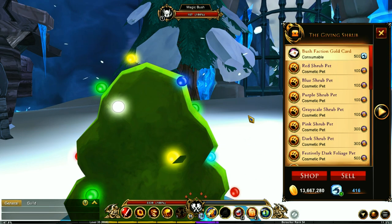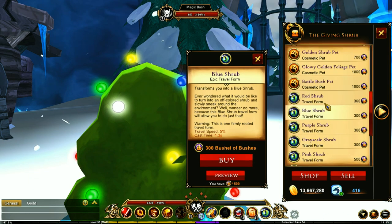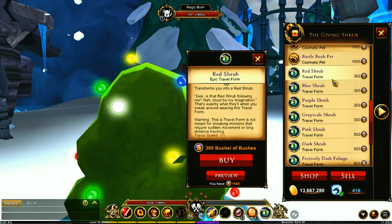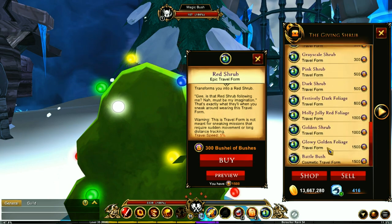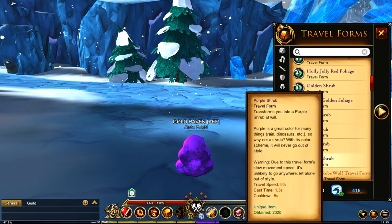I recommend spawning the giant bush in a populated area so others can contribute and obtain bush travel forms, pets, or some Bushel of Bushes currency. The big bush can also drop pets and travel forms directly, so you don't need to use currency to purchase them. If you have extra currency, you can purchase any travel forms you're still missing — some are cheap, others can be fairly expensive.